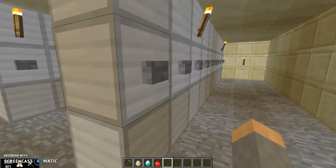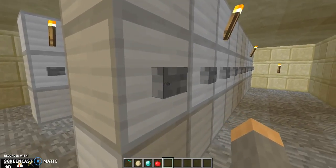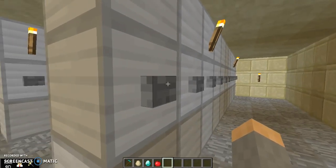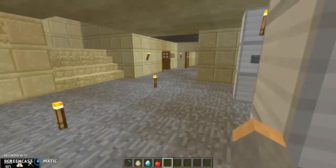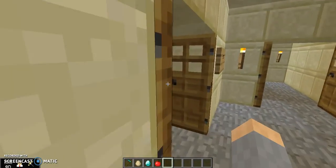We've got lockers. This is the only set of lockers in the school because we ran out of time, again. They're made with iron blocks on top with stone buttons on the side of them, and these are meant to represent lockers.